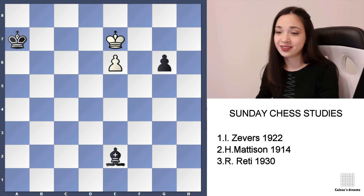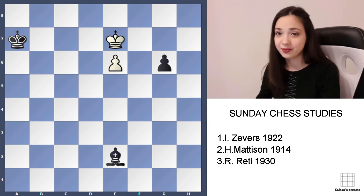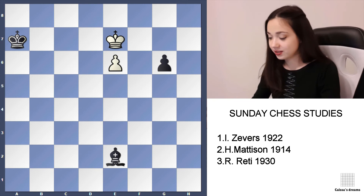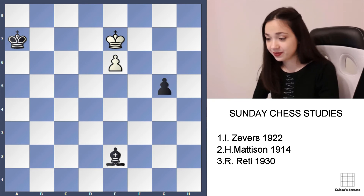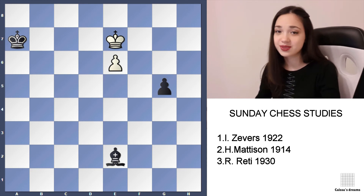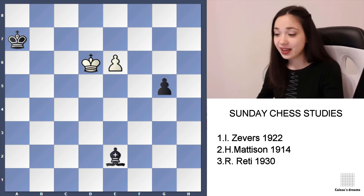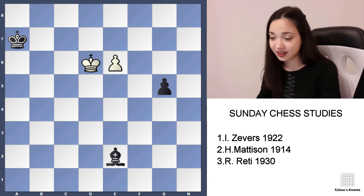King e7 — our king is far away and we are not promoting our pawn. After g5, the logical move is Kg6, but that's not helpful — it's losing, obviously. Instead we play Kd6, and we will succeed in capturing the pawn on g5. Unbelievable.